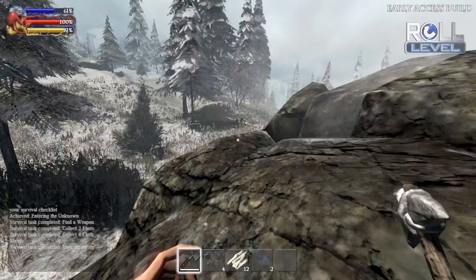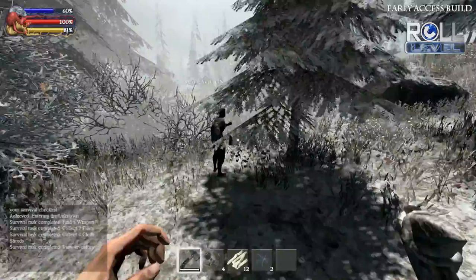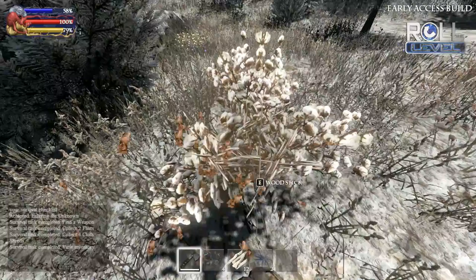So here we are on the island, and you can probably see from our character names that we've chosen Oliver Queen and Slade Wilson. So we're obviously shipwrecked on this island together. Hopefully it won't result in us killing each other or any accidents with any Mirakuru or anything like that.